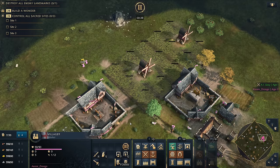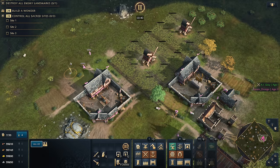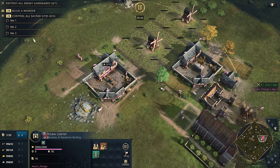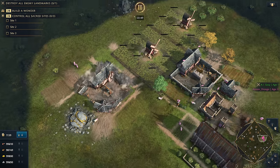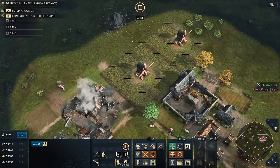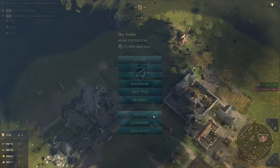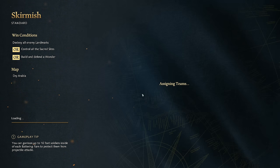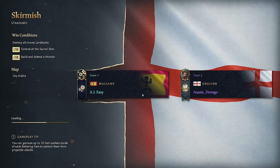When it comes to third town centers — let's say you didn't want that second town center on the gold and instead want to do the three TC build. Where does my third TC go? Let's start again because we're doing a new strategy. If you're going for a three TC build, this is where you can put a town center on the stone. It becomes really important for you to secure up that stone.